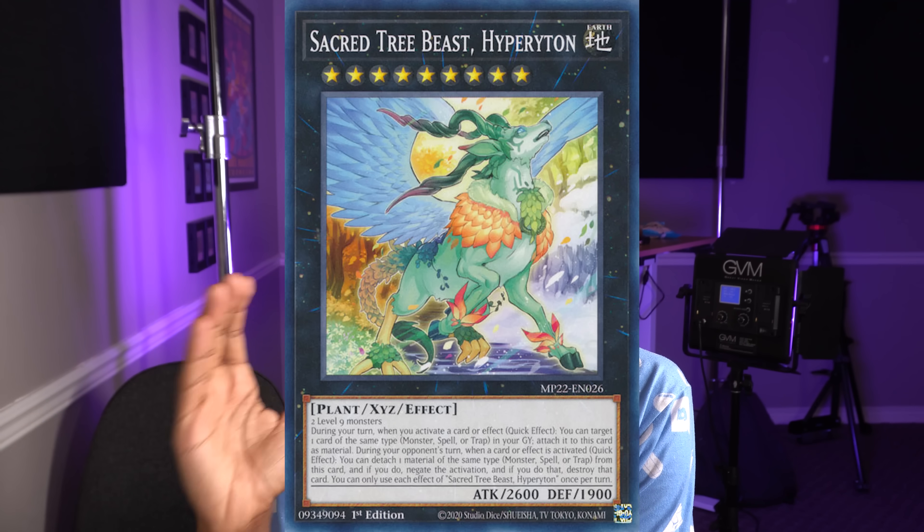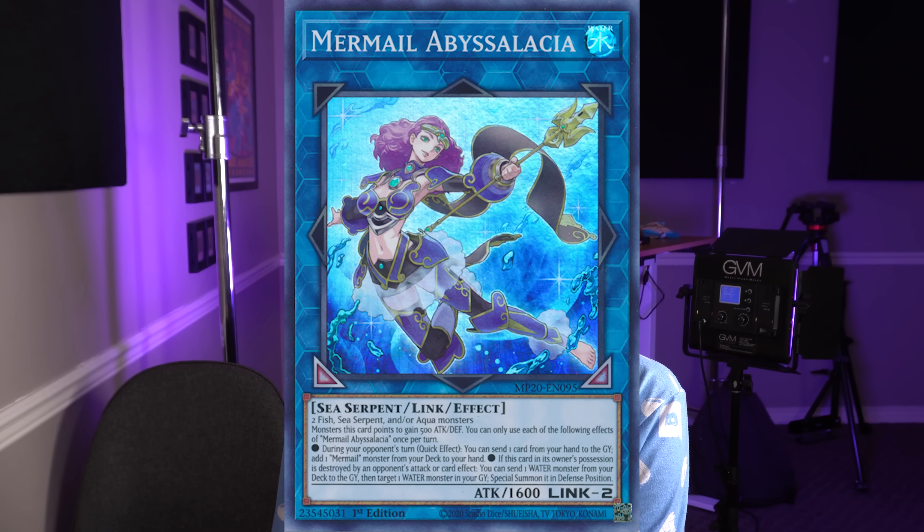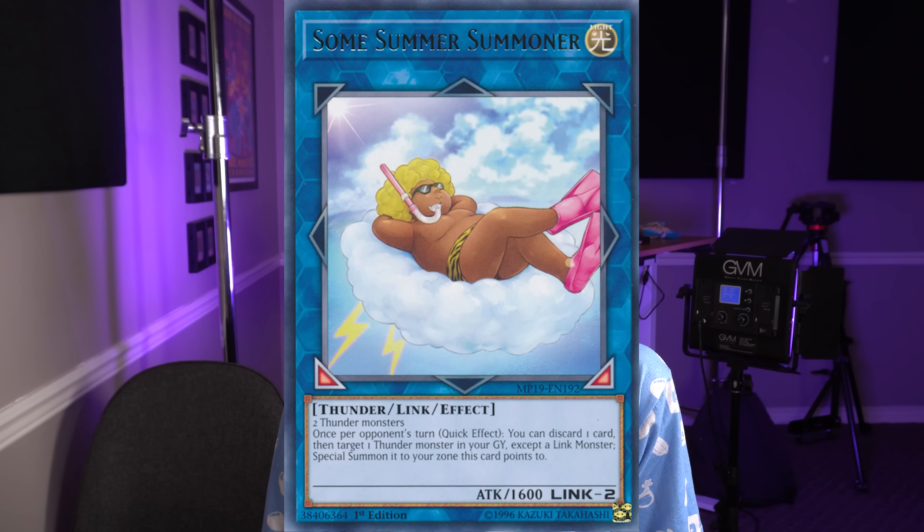I like effects that can only be used as quick effects during your opponent's turn. In my Rikka deck, Sacred Tree Beast Hyperiton — the rank nine Xyz — can only negate cards during your opponent's turn. Mermail Abysslacia's link monster can summon a Mermail monster but only in your opponent's main phase. Limiting when cards can do stuff limits the raw advantage they generate, especially cards that summon from the graveyard. Some Summer Summoner is another example of a card that can only summon things on the opponent's turn.